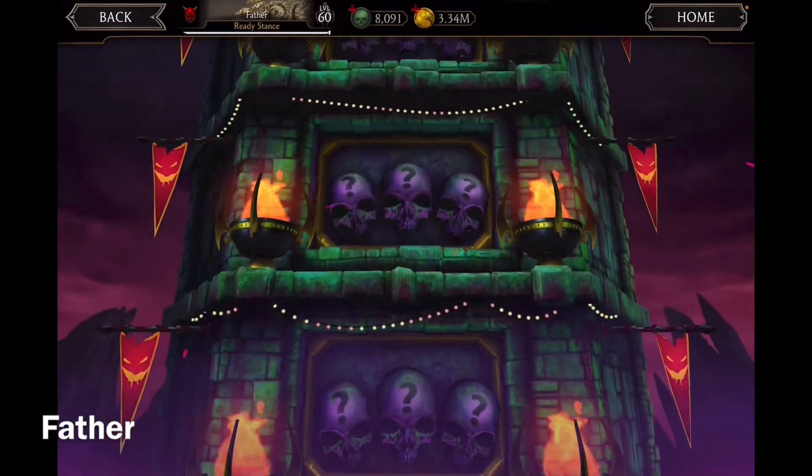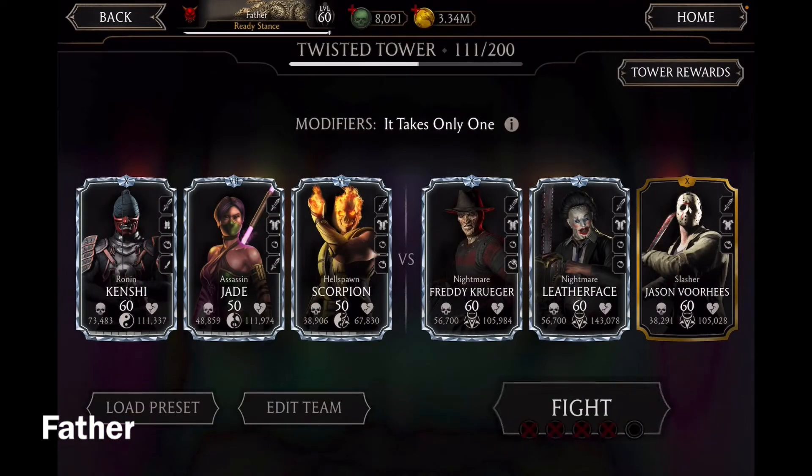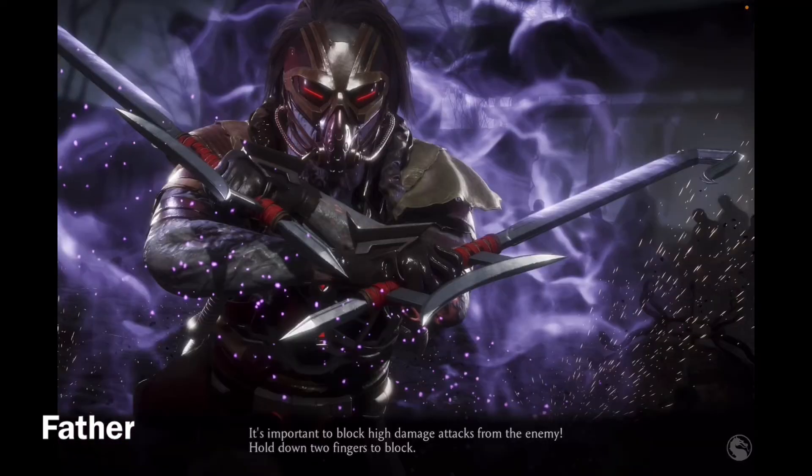Right, next match, and I believe it's the last match — yes it is. So for the last match of this Fatal Twisted Tower, it's Nightmare Freddy Krueger, Nightmare Leatherface, and Slasher Jason. The modifier is It Takes Only One — if anyone from your team gets knocked out, you forfeit the match. So I gotta be very careful not to lose any of my characters at all.